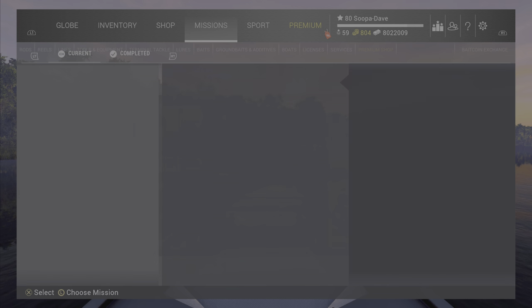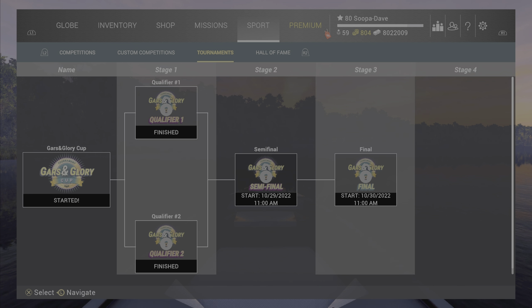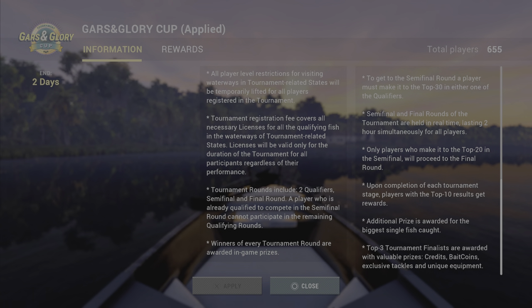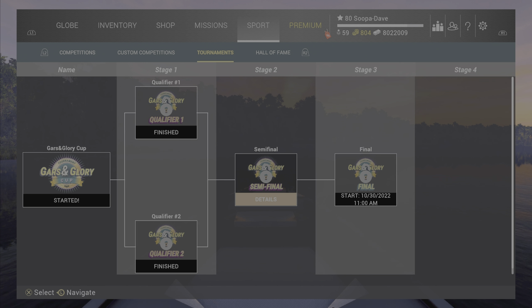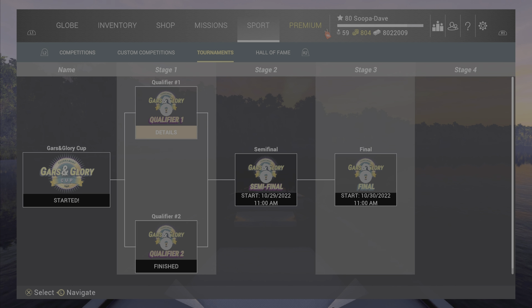For events like Halloween, there is a tournament, and signing up for a tournament unlocks lakes you wouldn't normally have access to. Anybody can sign up for a tournament, even somebody that just did the tutorial. For example, this one would unlock Everglades, Naharin, and Blue Crab, so you'd be able to do those missions. Even if you are low level, you can go to those lakes, and all three would help you towards the event.